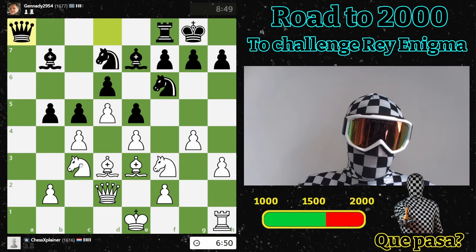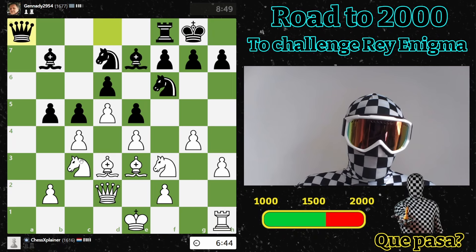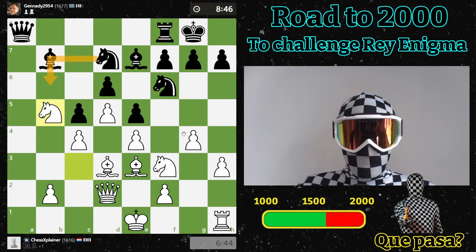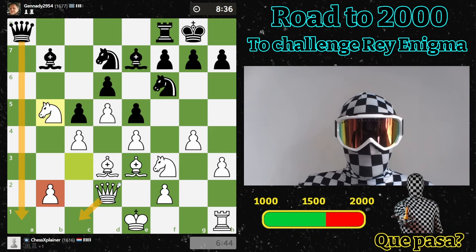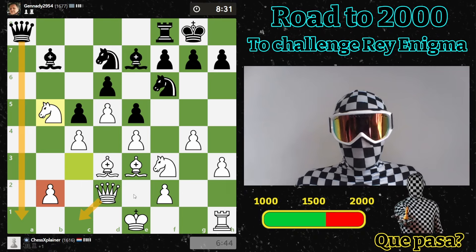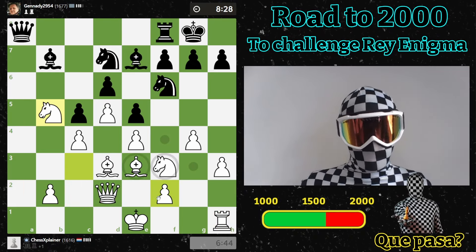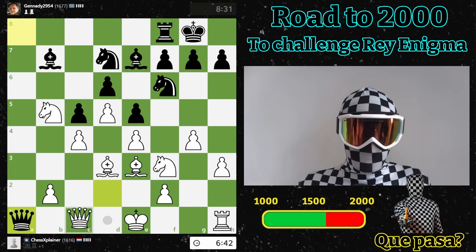Let's see what he has in store. I can still castle short, so it's not a big deal. Let's take. His knight might want to go here anyway. But I think after this move we'll just put the queen here, also protecting this pawn — I think that's fine. I can still castle short, but I think in these kinds of positions I would prefer to have my king in the middle of the board.